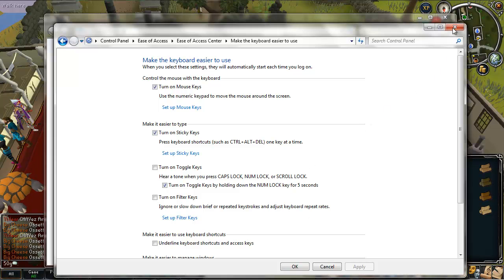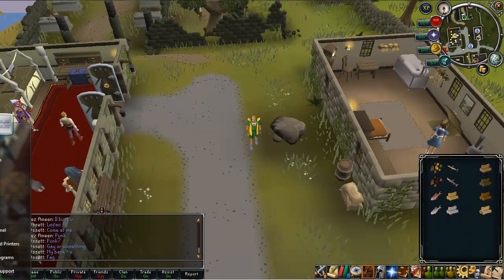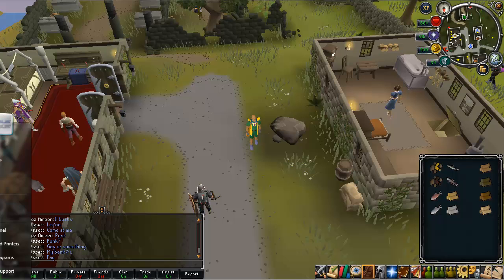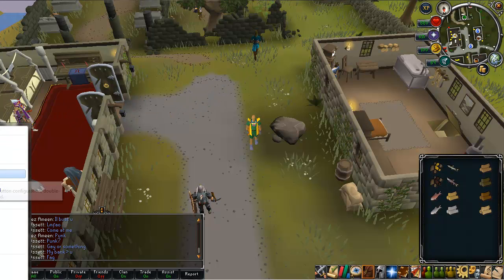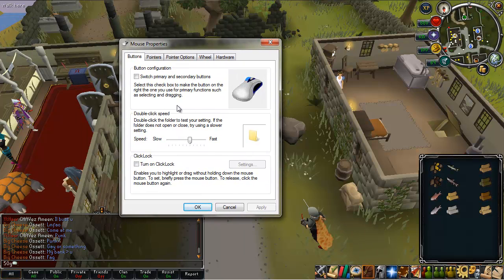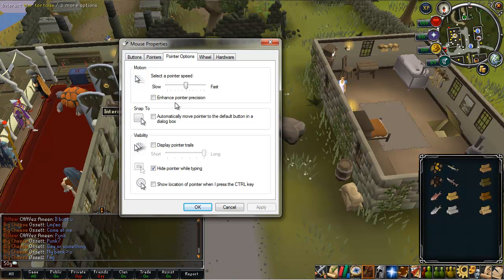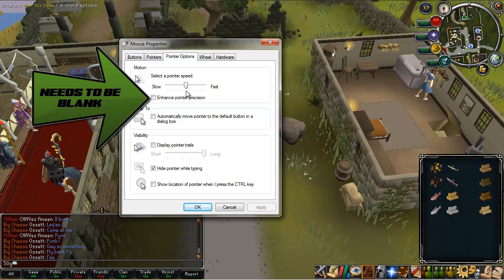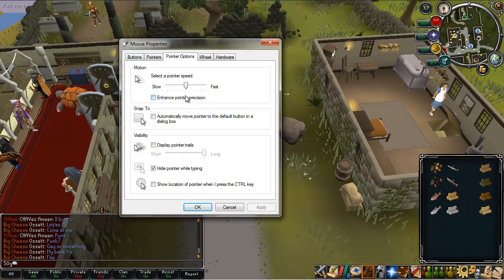Now you're going to need to check your mouse settings. Go down to your Start menu again and in 'Search programs and files,' type in 'mouse.' That will bring up Mouse under Control Panel. Here we have our Pointer Options. For all the methods I'm going to show you today, you're going to want your pointer speed set to dead center. I'm not entirely sure if this makes a difference, but just to be safe, put your mouse speed there.